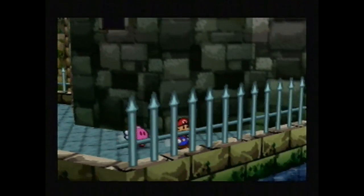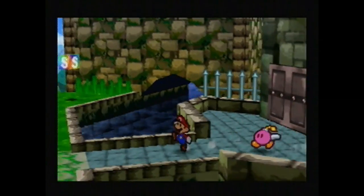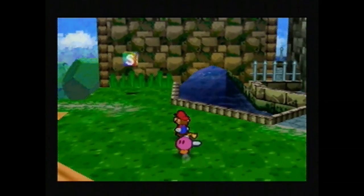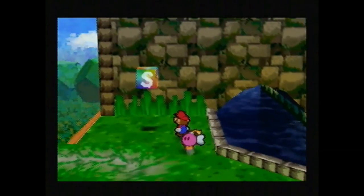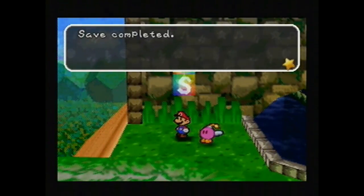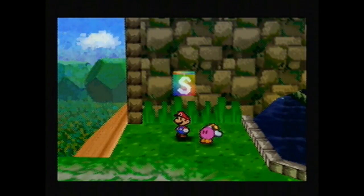Awesome, so we got our first Star Spirit. Next we have to head back to Toad Town and then to Dry Dry Ruins. Twink is going to show up pretty soon, but there's a save block here so I'm going to end the episode here. Thank you guys for watching. I will see you next time.